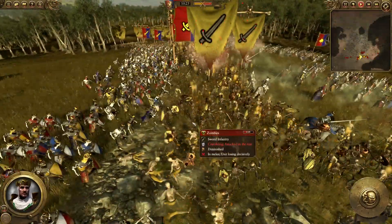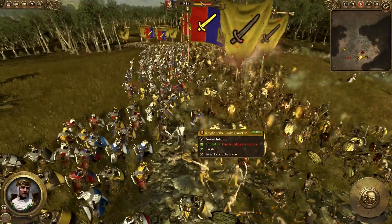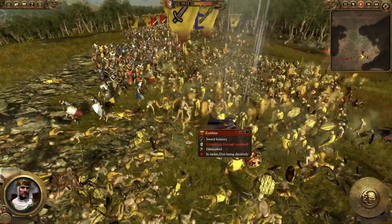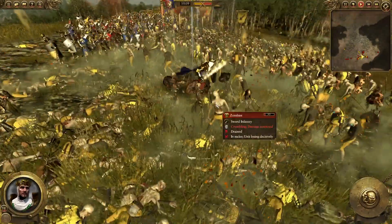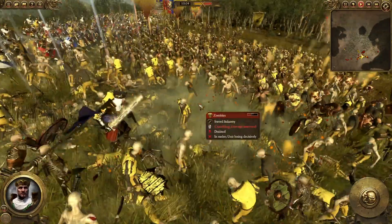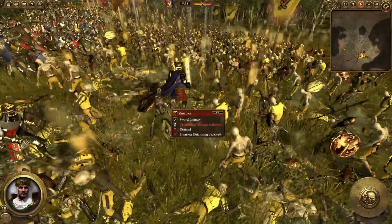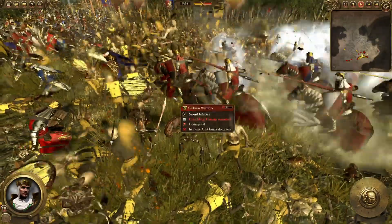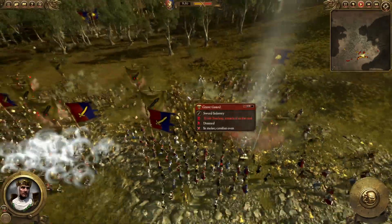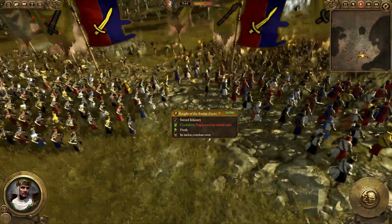It's all a case of allowing the cavalry to keep maneuvering, keep going for those cycle charges, while standing strong in the center with the infantry — that's what we've got to do, hold our ground. And of course with King Louen in the fight, anything is possible — he is just an absolute beast. I love his glowing fiery sword. Oh wow, destroy him! Send them back to their graves.